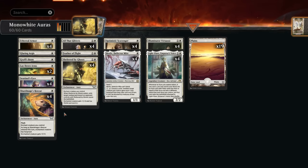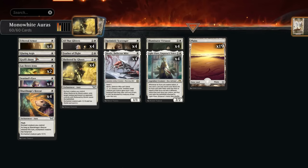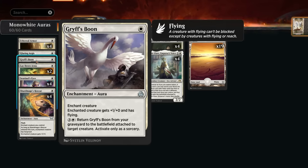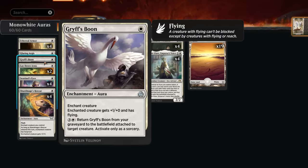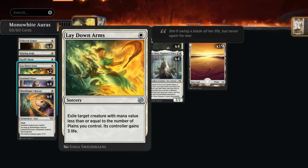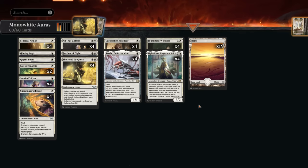One-off enchantments include Glaring Aegis to tap down an opposing creature, Griffin's Boon giving flying and returnable from the graveyard, and a single copy of Feather of Flight which draws a card on entry and gives flying at instant speed. Rounding out the deck, two copies of Lay Down Arms take advantage of the 19 Plains in the mana base for extra interaction. We could also play Eiganjo as a slight upgrade, but it would weaken Lay Down Arms slightly. That's the deck — now let's jump into some games.